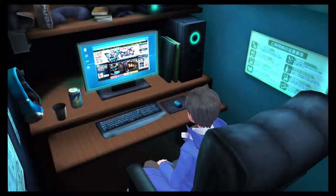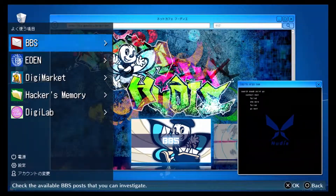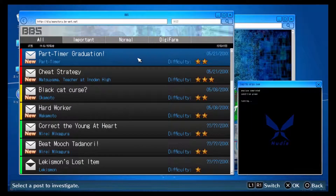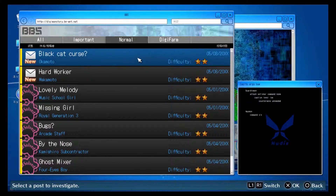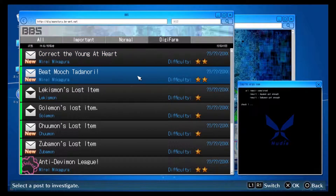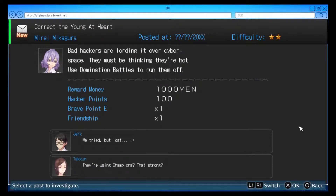Anyway, we're gonna jump straight in today. We have a couple of new missions — actually a little bit more than a couple. We've got two important ones, two normal ones, and some hacker missions to do for Mirate. What have we got to do? Undercarriage level three — ooh, domination battle.